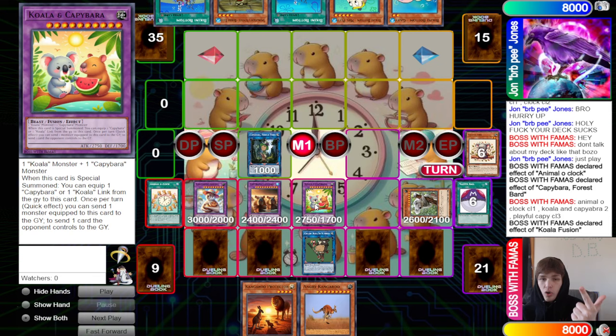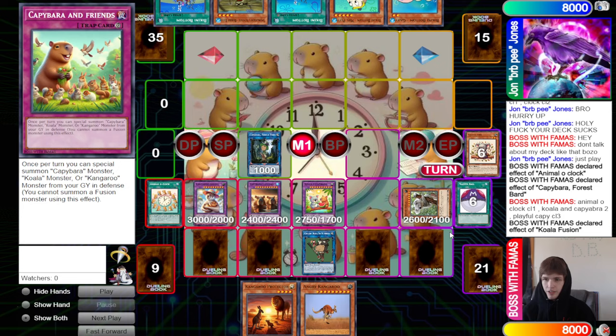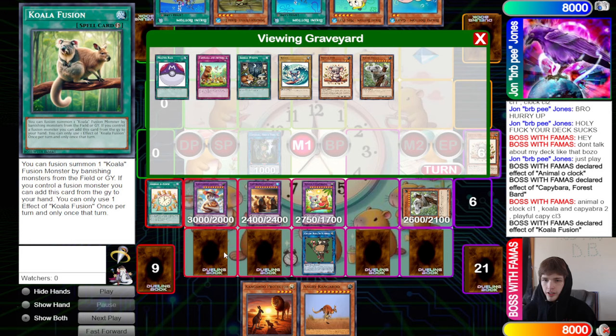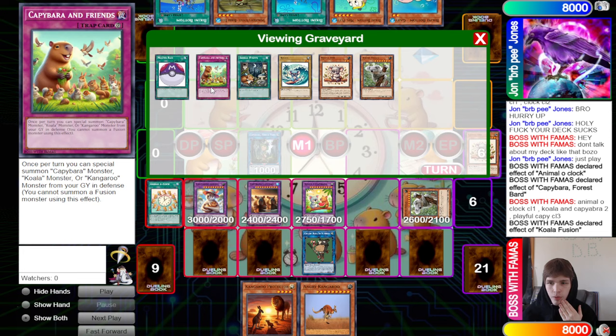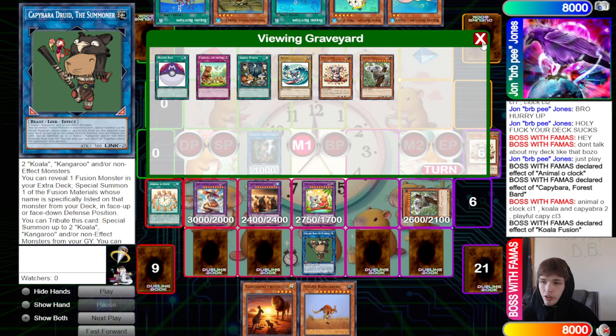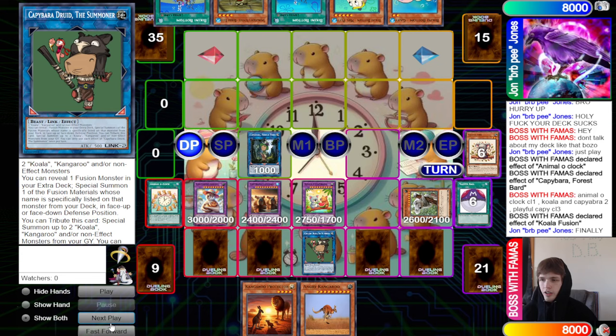The final board has: Angry Koala pop, Koala-Capybara pop, fusion into another Koala-Capybara for another pop, Hunter's Trap to negate a summon from the extra deck, and the ability to summon an Angry Koala off the trap and then fuse it away with Capybara and Friends to summon another one. That's essentially six pops. They pass and the opponent draws Plankton — not a good draw — then leaves the game after insulting the deck.